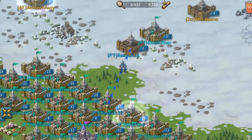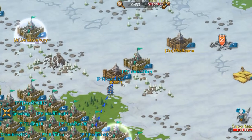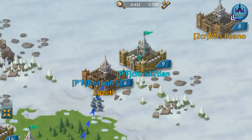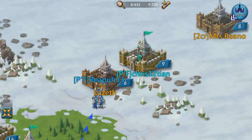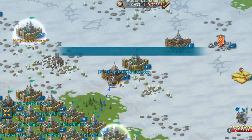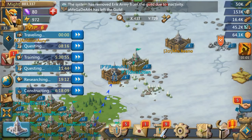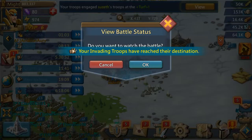I'll just put that in. My troops are just about there, about to go to battle. Once you go to battle, you'll get a notification. Troops engage.